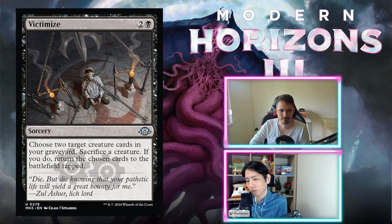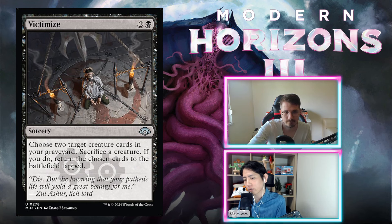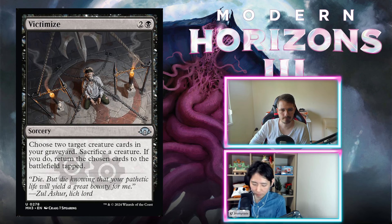Victimize — two and a black, three mana for a sorcery. Choose two target creature cards in your graveyard, sacrifice a creature — if you do, return the chosen cards to the battlefield tapped. This can be extremely powerful if you have your yard filled. You do need a creature in play, which isn't that difficult thanks to spawns. Unlike Blood for Bones, you cannot take back the same creature you sacrificed since you have to choose first. I think it's pretty powerful — B- for both of us. Eldrazi spawns really help here.